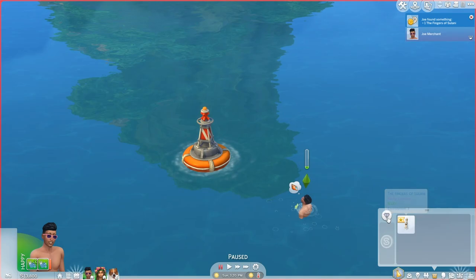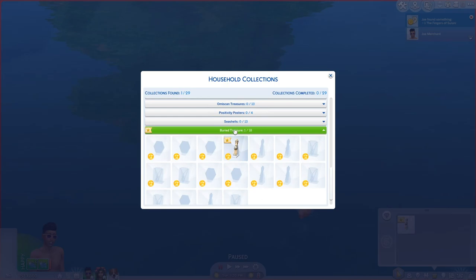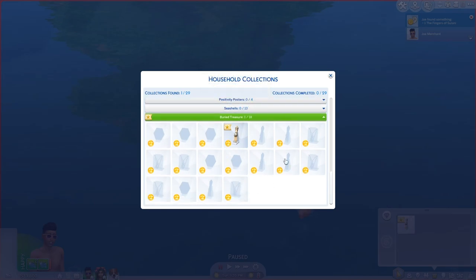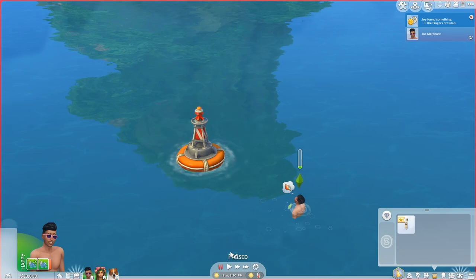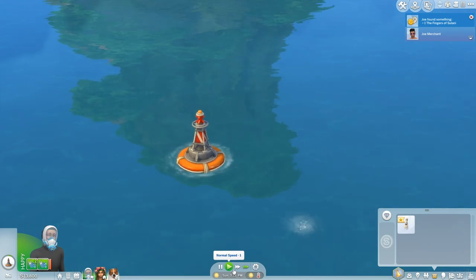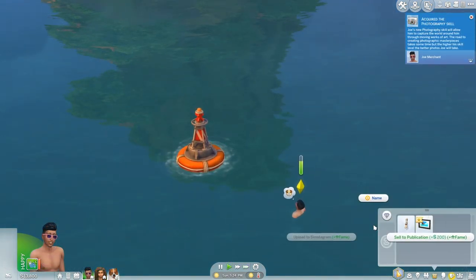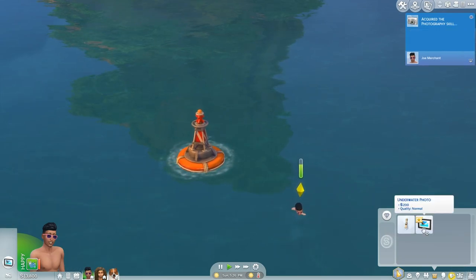I think these are a new household collection. In the buried treasure section you can see all the items you can find. We can also take underwater photos — I'm going to go ahead and try that. The sim goes under and we've acquired the photography skill, and now we've got some underwater photos we can look at and put up.